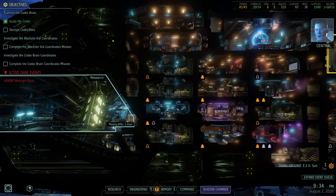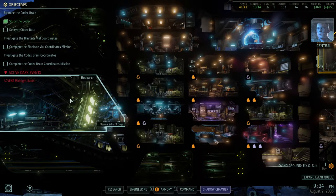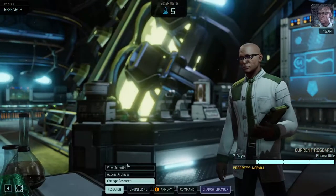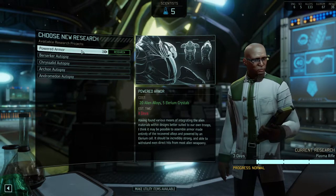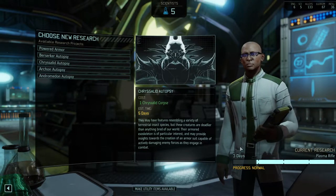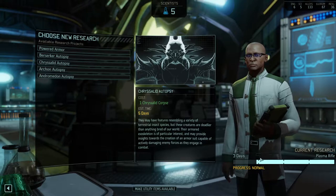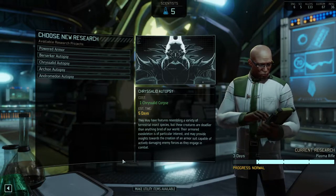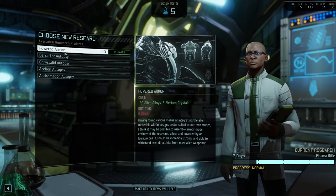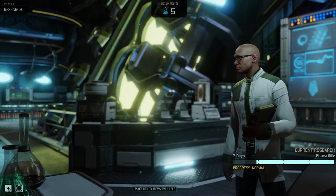Over here we're researching Plasma Rifle. It should take three days to finish. Of course Central will be interrupting me every five seconds. I'm focusing on the Plasma Rifle. We could also get powered armor, which I think I'll go for next, but I want to get something that's going to upgrade our damage.